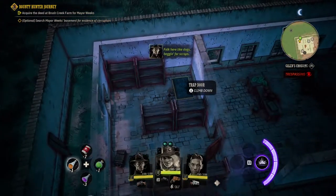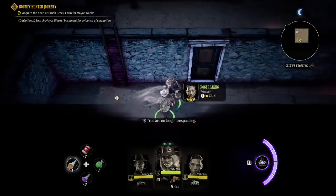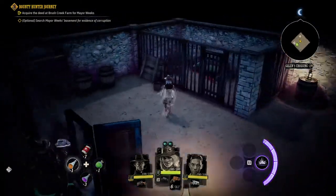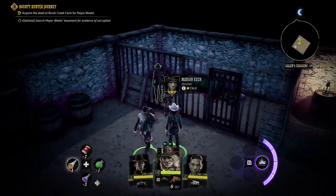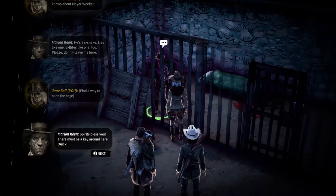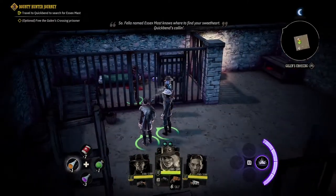We've got the trap door right here in the leftmost part of the building. Let's climb down the trap door and then we'll see a prisoner. Let's go talk to the prisoner and extract some information from him — he'll let us know where to proceed next to continue on with the mission. A fella named Essex Mass knows where to find your sweetheart.